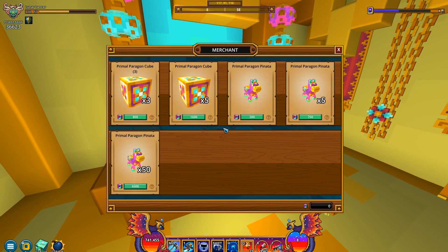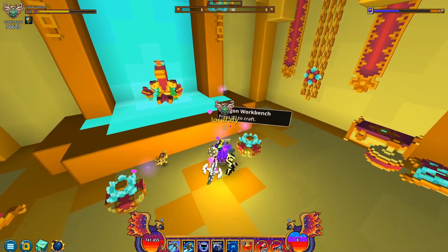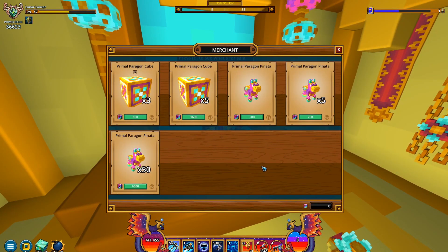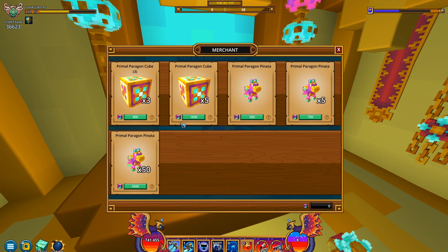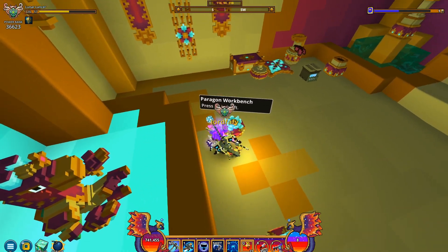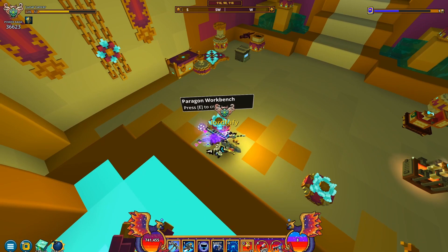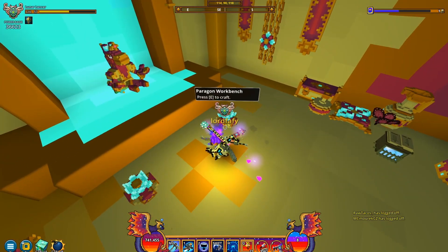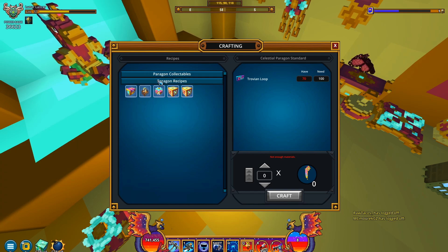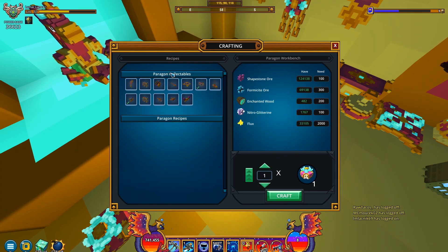Let's see what's for sale. I don't have any business with that NPC. Instead — this is weird — the credits are not grayed out even though I have none. Anyway, the thing I actually want to visit — and I just realized we had one such workbench in our club as well — is the Paragon workbench. I want to craft some things in here.